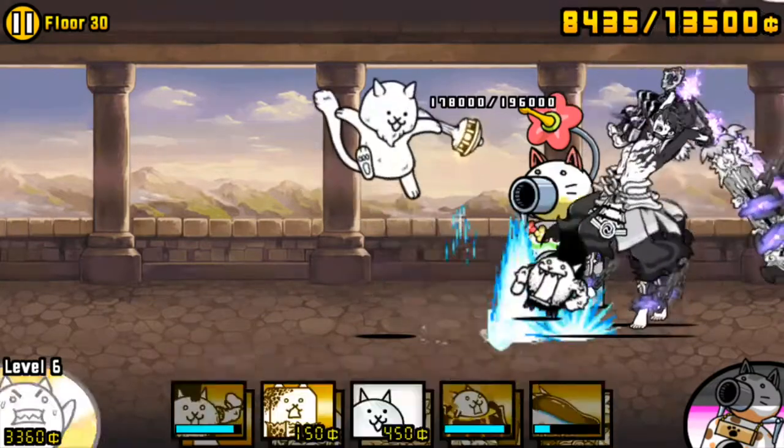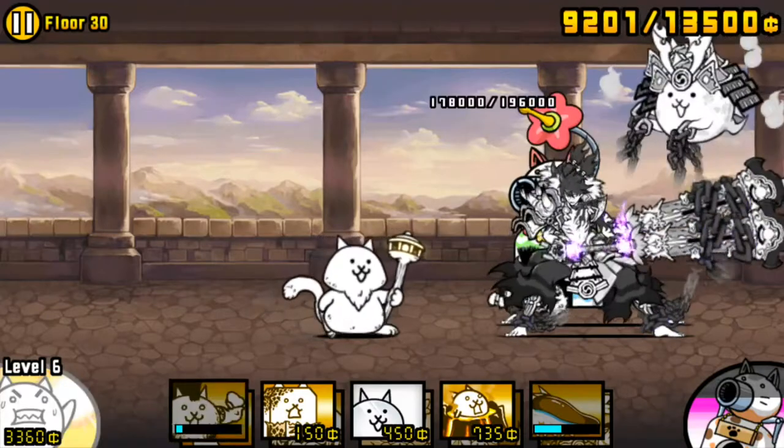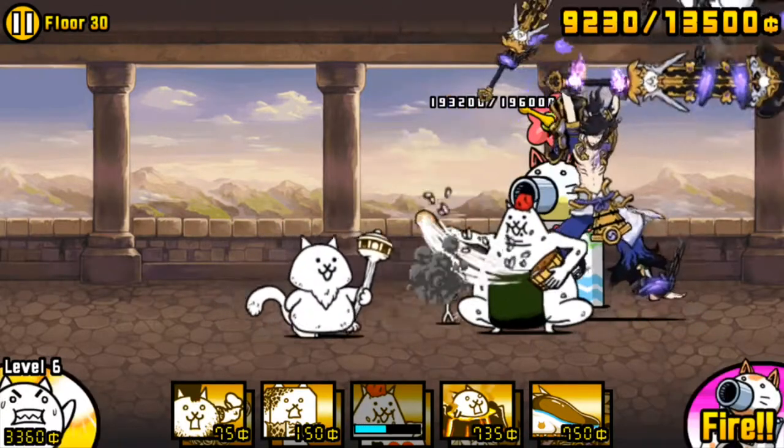Musashi needs 11 hits to knock Hermit back, 10 if you use Adakop Small, and 9 with Cool Japan. For Awakened Musashi, he needs 8 hits, still 8 with Adakop Small, and 7 with Cool Japan.